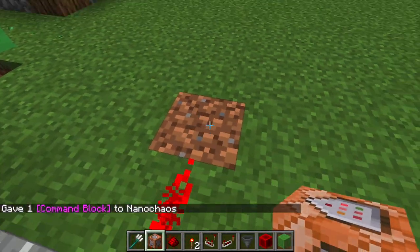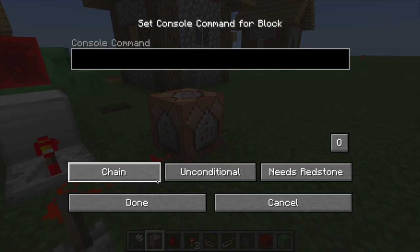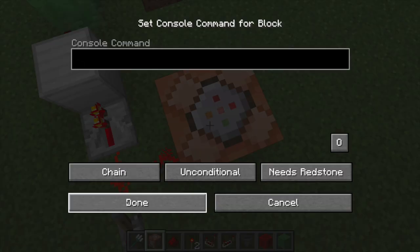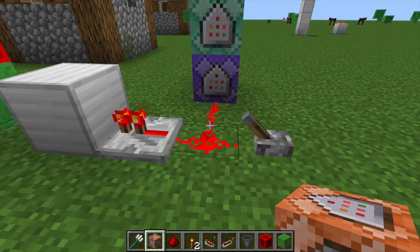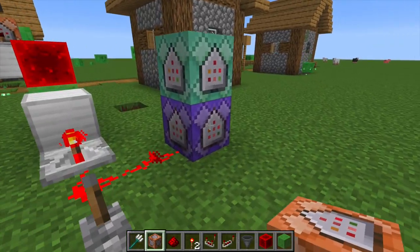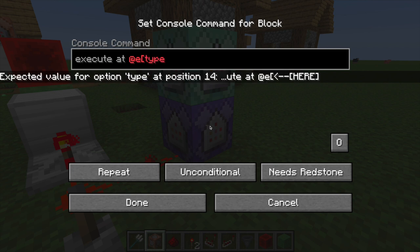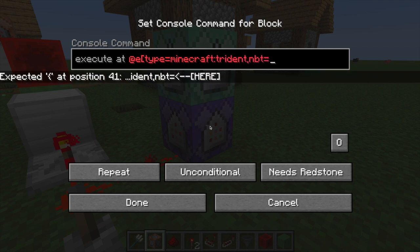Over here, you're gonna want to put one command block. Make sure there's an arrow pointing up, otherwise it's not gonna work. You wanna put it on repeat, needs redstone. Up here, you're gonna want to put another command block, and it's gonna be chain, and it's not gonna need redstone — that's a very important detail. Make sure they're both pointing up, and let's get straight into the commands. So now that you're in the commands, you're gonna want to put: execute at @e type equals trident. So it's targeting the trident — make sure that's correct — comma, nbt equals inGround. Make sure the G is capitalized, it's an important part of it. 1B.